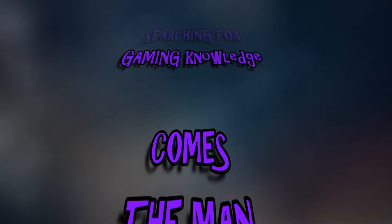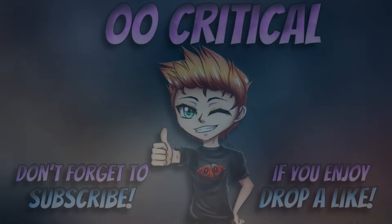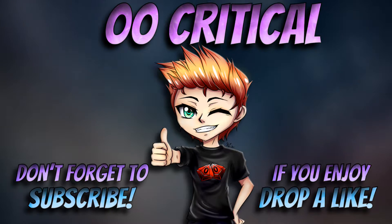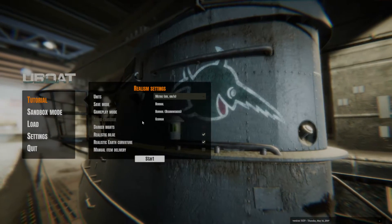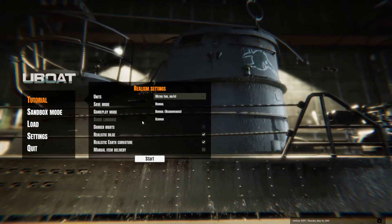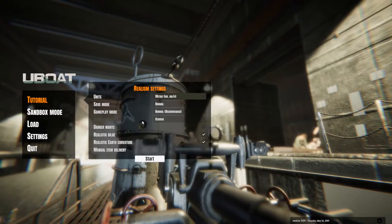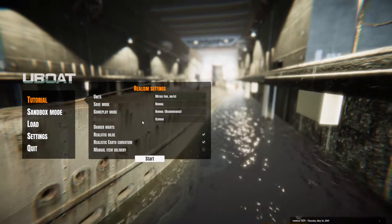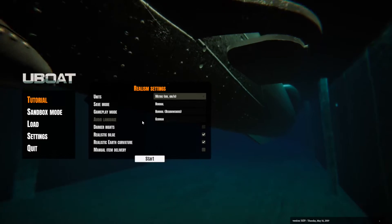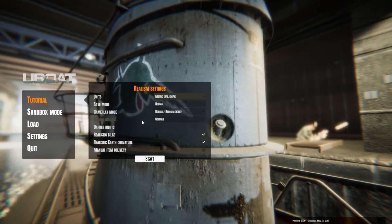In a world searching for gaming knowledge comes the man, the myth, a legend in his own mind — Critical. Welcome back guys and gals, Critical here. Today I'm bringing you something different, it's called U-Boat. It is a World War II German sub-simulator. I played a lot of these when I was a kid and really enjoyed the hide-and-seek style of sub-combat. This one is looking pretty good — really good graphics and it has realism in it. You can make it as realistic as you want to a point.